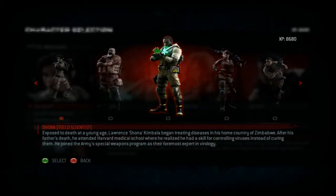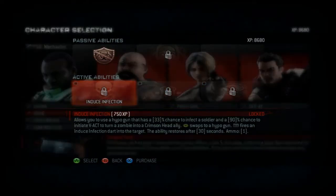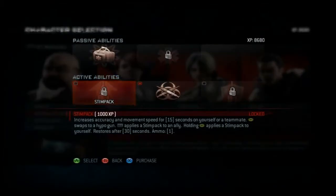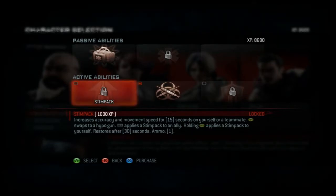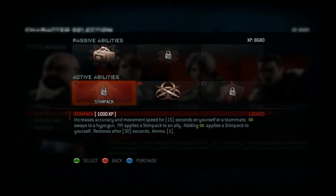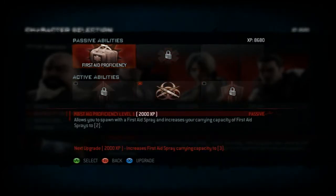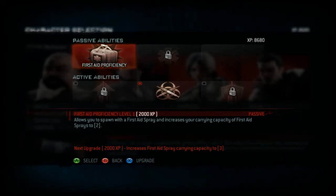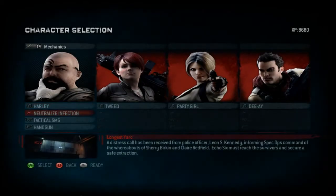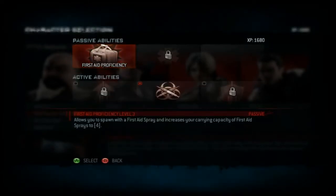Let's check the abilities in this one. There's a disinfection track and some other options - I can choose whichever I want. I think Medic is the one I'm going to use. I can increase accuracy, movement speed, cure infection anytime I want, and I'll always have a first aid spray. I'll increase it to three sprays - yeah, I'll do it.